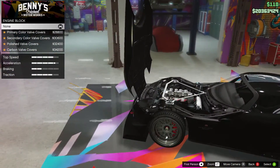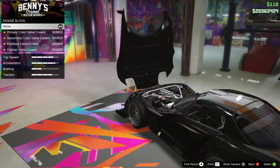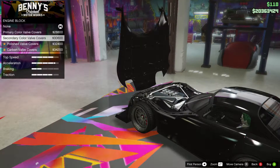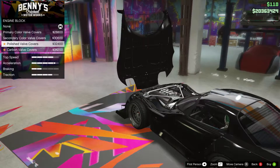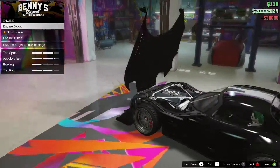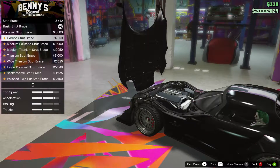For the engine block, the bonnet opens from the front this time and there don't seem to be any hinges holding it on. We can have primary color covers, secondary color covers, polished covers, or carbon covers. We'll go for the secondary color ones. There's also a stunt brace - I do know what that is now, unlike in the last video.